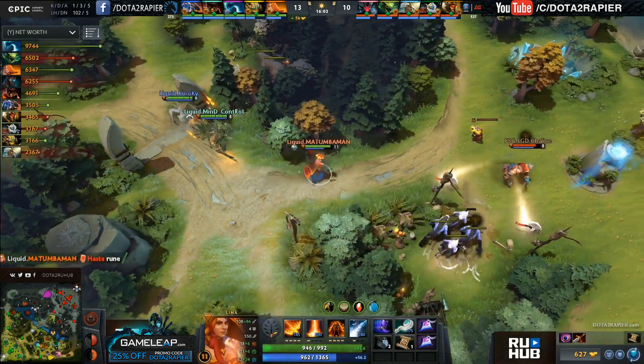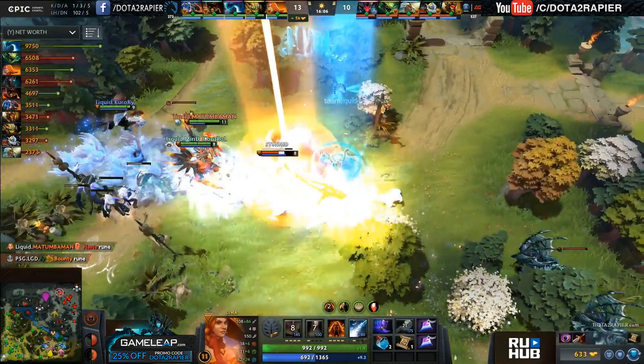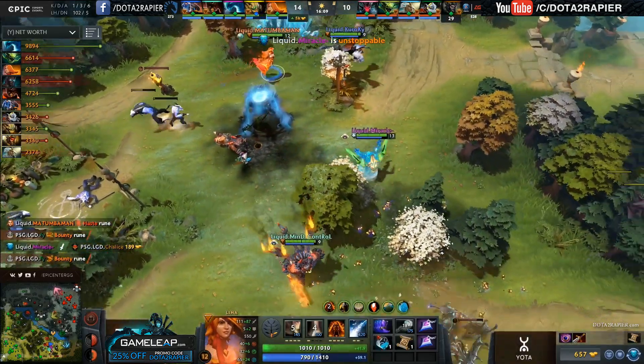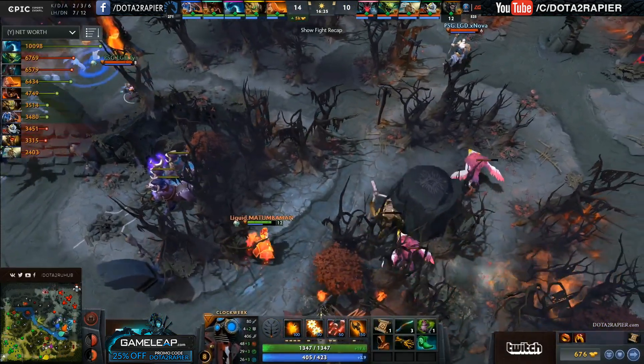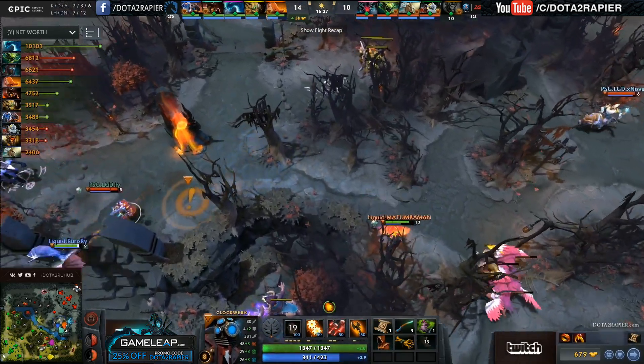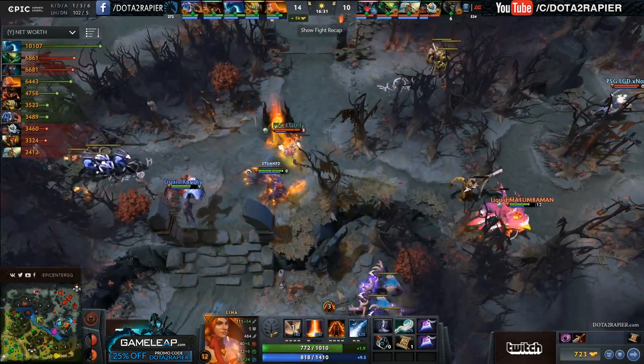I'm pretty sure Arme doesn't pop it, so Matumaman's gonna be smoked forwards, trying to catch out Chalice here with the Yuls, and now the Lightstrike Array will land — combo that up with everything. All the damage from Liquid comes down and that is one easy kill. They're probably gonna try and get some vision up in here in the LGD jungle, but FY playing around a little bit with Kuro — playing with Death. They do have the Shrine.